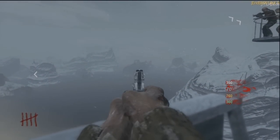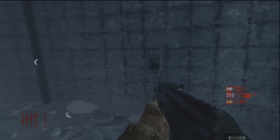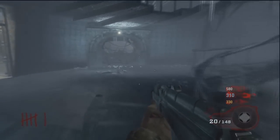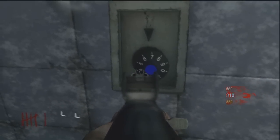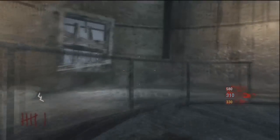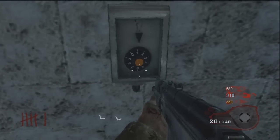Now we're going to have to set the dials in the lighthouse. The numbers from top to bottom are two, seven, four, six. So set the bottom one to six. All these dials move each other, so there's a specific way you've got to do this. You set the bottom one to six, then go to blue and see how many it is away from four — it's seven away from four. So you go up to orange and hit the orange dial seven times: one, two, three, four, five, six, seven.